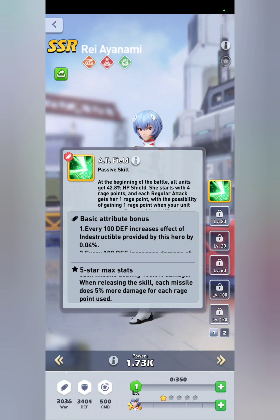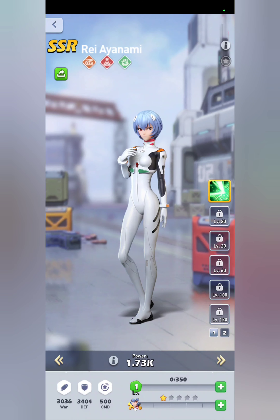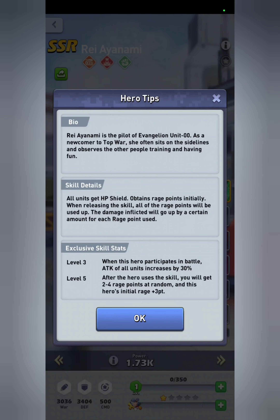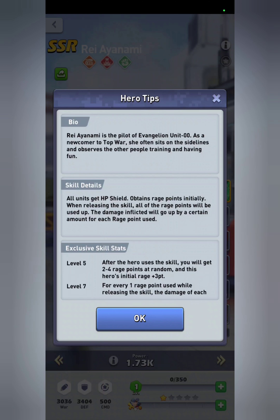When releasing the skill, each missile does 5% more damage for each rage point used. So the damage isn't just 100% — it's 100% plus five times seven, which is 135% per missile. And if you have eight, nine, or ten rage points it goes even higher. Keep in mind this is a universal hero — just like with Shinji, there's nothing specifying navy, army, or air force.